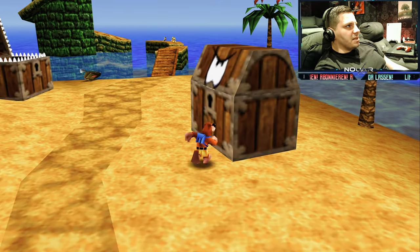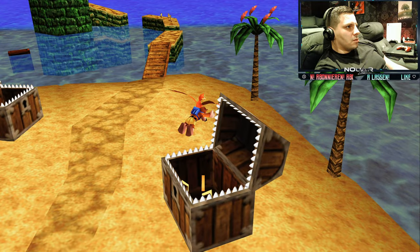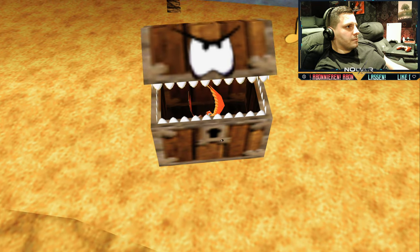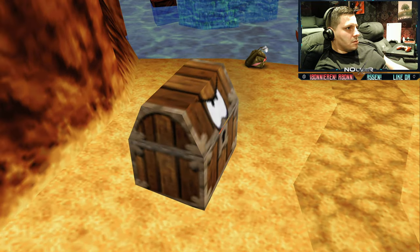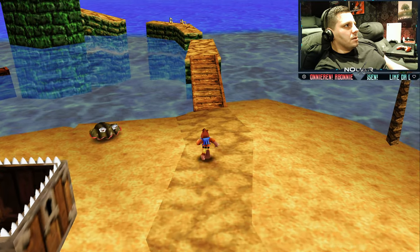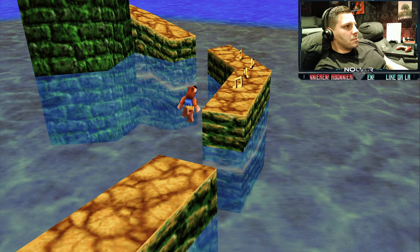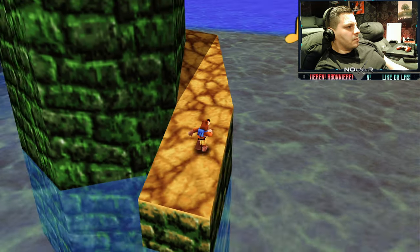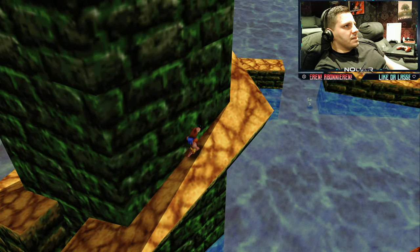Wir schauen mal rein, was die Kisten hier für uns parat haben – Noten natürlich. Schauen wir, was hier so geht – Federn. Wir ziehen mal durch. Da haben wir weitere vier Noten für euch. Jump over – und so klettern wir den Turm.